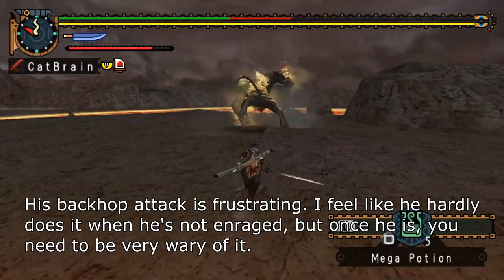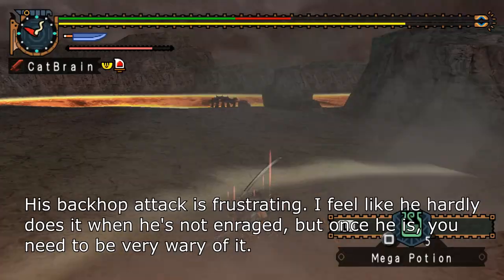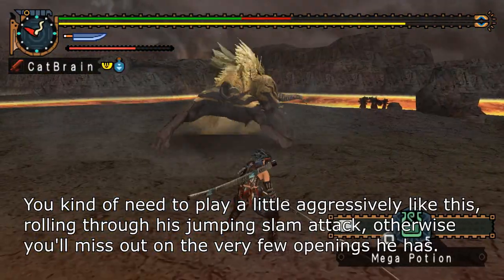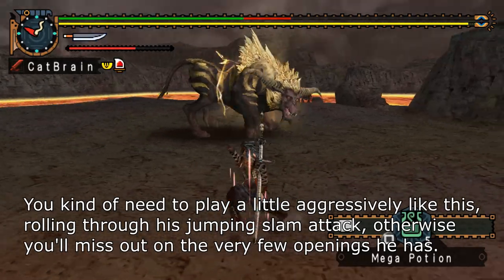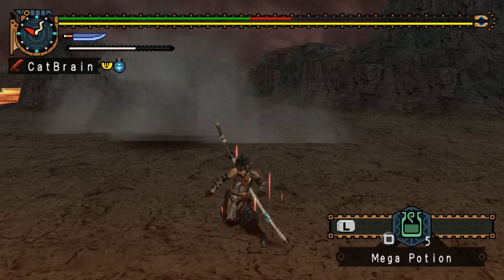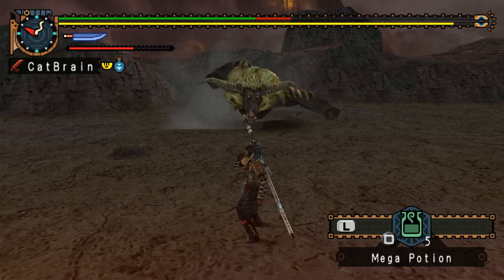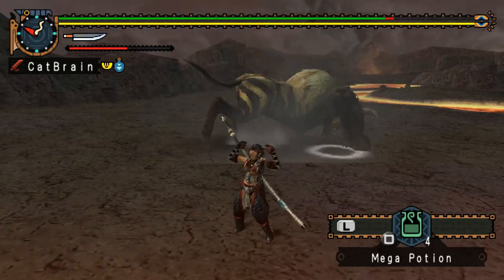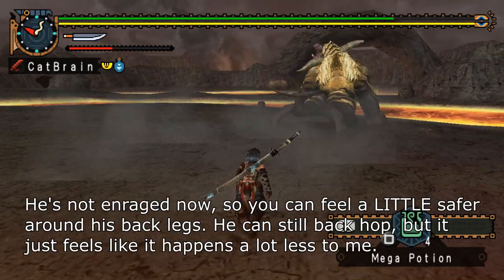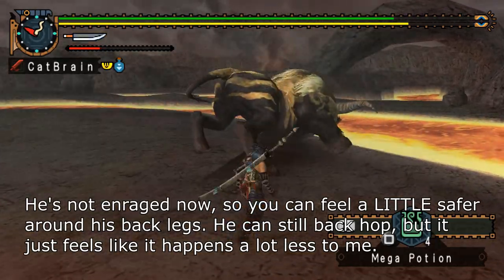His backhop attack is frustrating. I feel like he hardly does it when he's not in rage, but once he is, you need to be very wary of it. You kind of need to play a little aggressively, rolling through his jumping slam attack — otherwise you'll miss out on the very few openings he has. He's not in rage now, so you can feel a little safer around his back legs. He can still backhop, but it just feels like it happens a lot less.